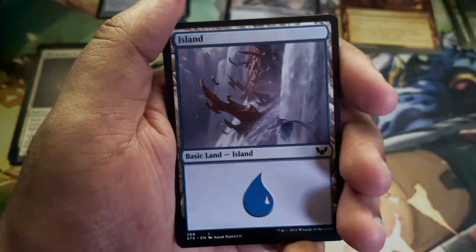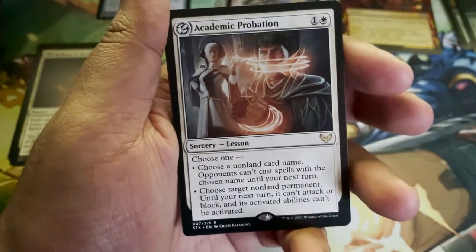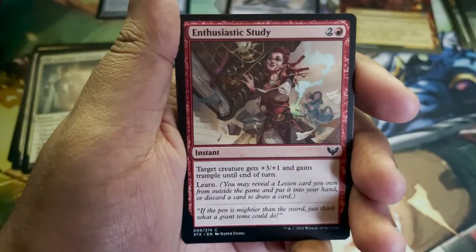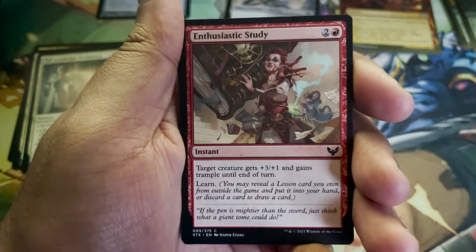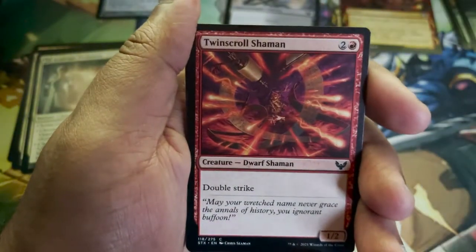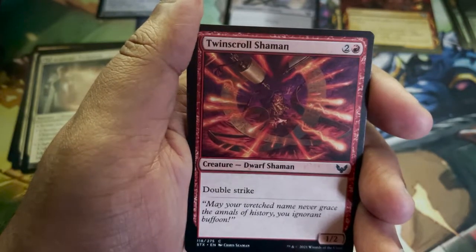Shadewing Laureate. Island. Academic Probation. Swords Street Lessons — in the lesson pile. Enthusiastic Study again — I love this one: 'If the pen is mightier than the sword, just think what a giant tome could do.' Twin Scroll Shaman — back at it again! What's good, Chris Seaman with the great art? I love it.